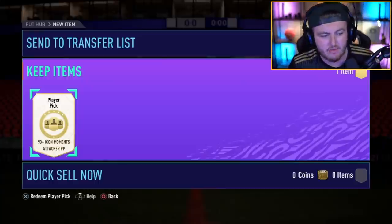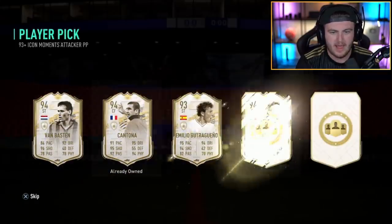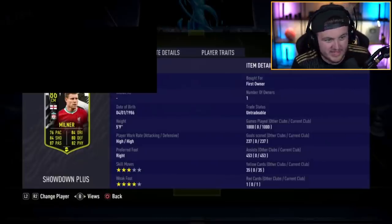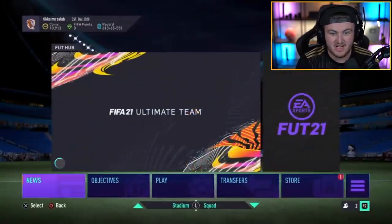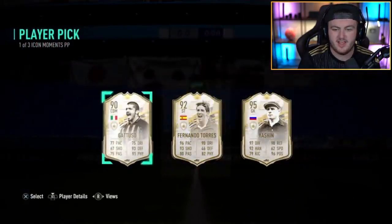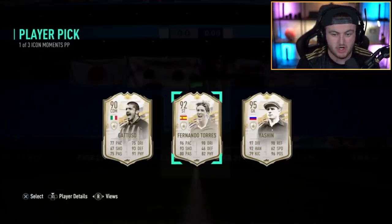93 plus Icon Moments attacker player pick — can we get something decent? We're talking Ronaldo or Pelé or something. That is absolutely awful. Man's got a thousand games with James Milner — you've got to respect it. He's only got 11 games on his account anyway. Icon Moments player pick on Gerrard to partner with this. Fernando Torres to partner with Milner is not too bad — you've got the Milner-Torres partnership, but Gerrard would have been nicer.